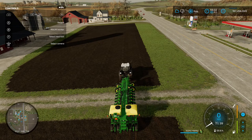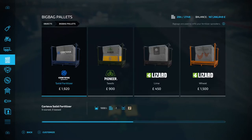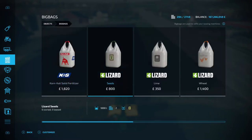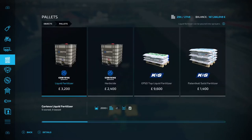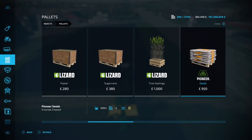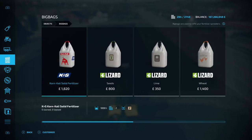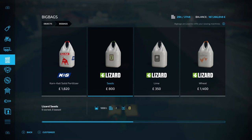Secondly, you'll need to put some seed in. Go back into the shop and down to objects. You've got big pallets at 900 per thousand liters, big bags at 800 per thousand liters, and pallets at 950 per thousand liters. The most cost-effective option from the shop is going to be the big bag of seeds. If you've got the multi-fruit buying silo that's even cheaper, but from the shop it's the big bags.